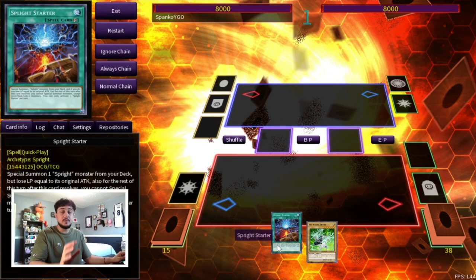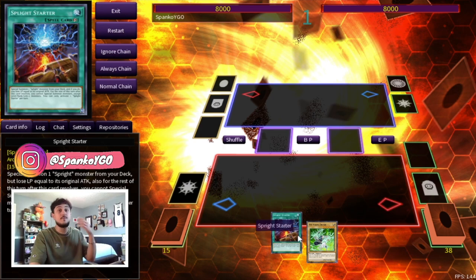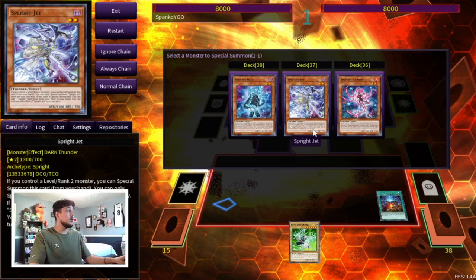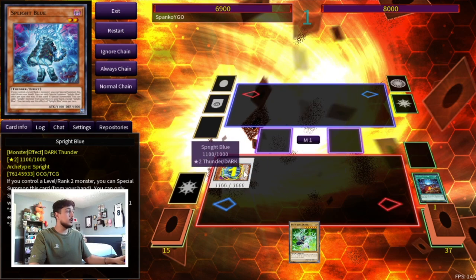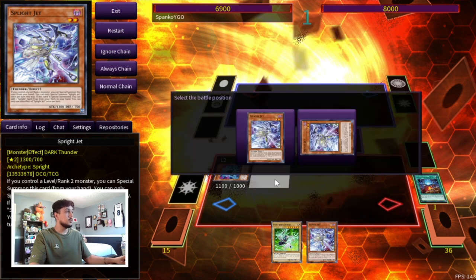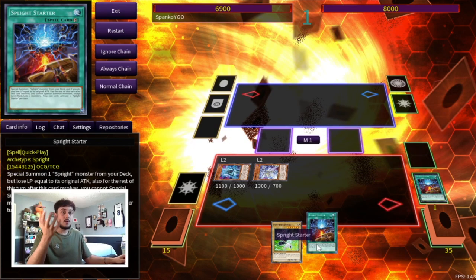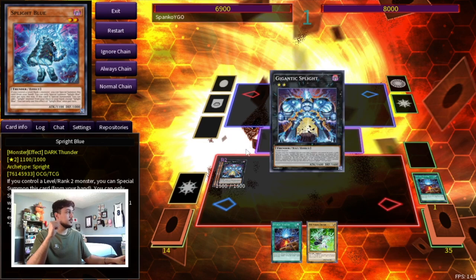For our first combo, all you're going to need is a Sprite Starter. You can see we have the Driver in hand — that's because once you use the Bearbrum you need to shuffle a card from your hand back into your deck, but that's fine since you're opening five cards at all times. We start with Sprite Starter: summon Sprite Blue, Blue activates to search Jet, then Special Summon Jet. Jet's effect searches another Starter — important for follow-up. Then Exceed Summon straight into Gigantic Sprite.